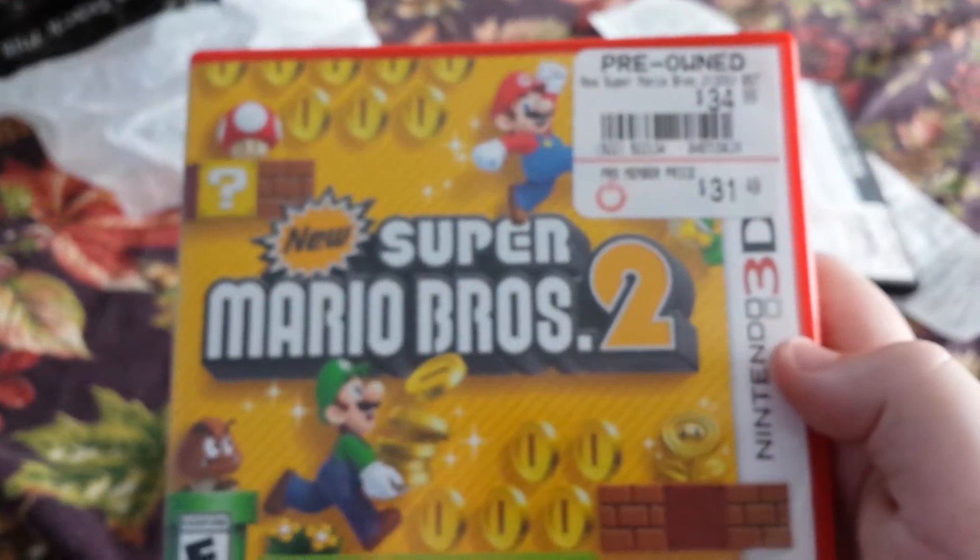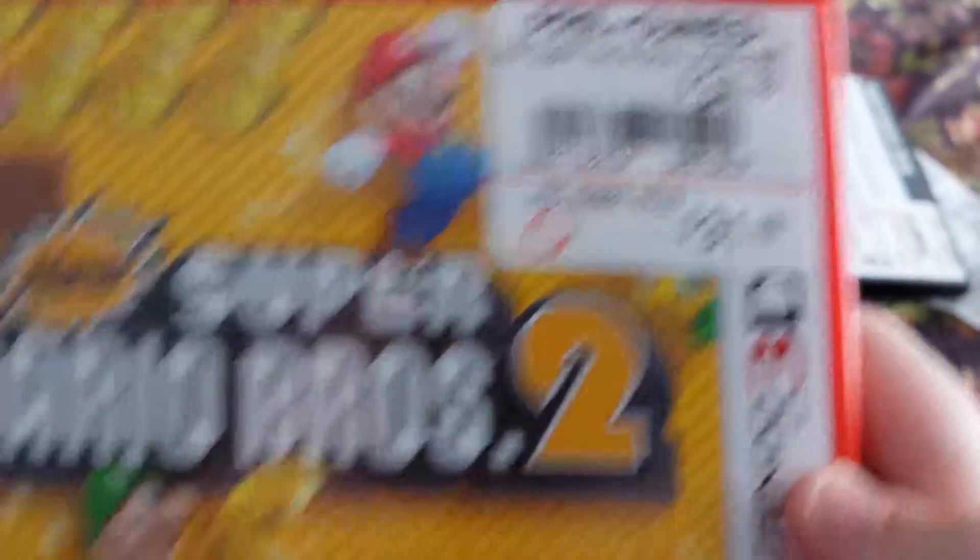I asked for a Pokemon game for 3DS — she just gave me like wire access, those are the cheaper ones. But she ended up getting me Alpha Sapphire — that's awesome! And then we got... No! Super Mario Bros. 2! It was $31.49.